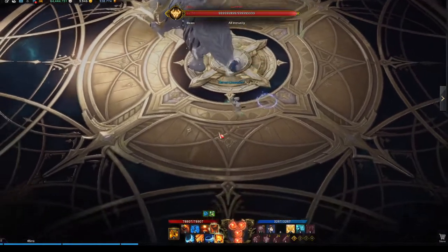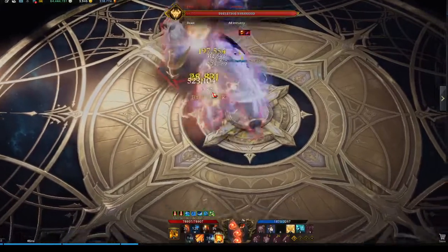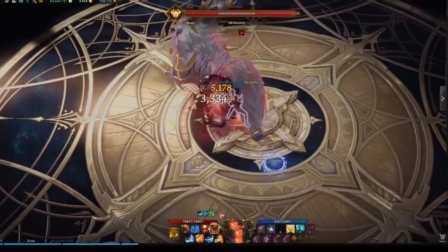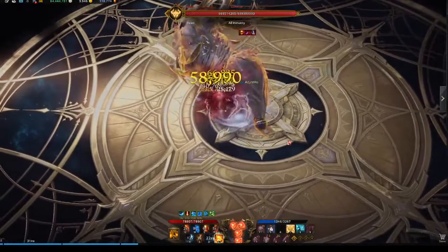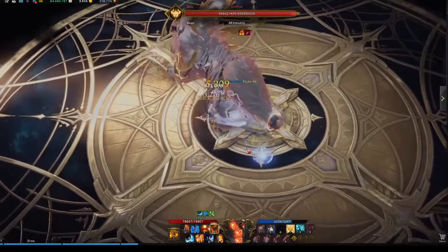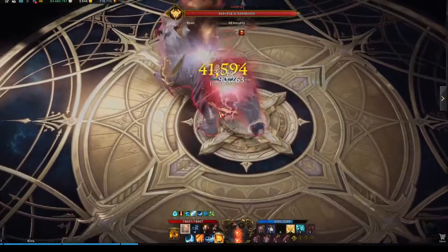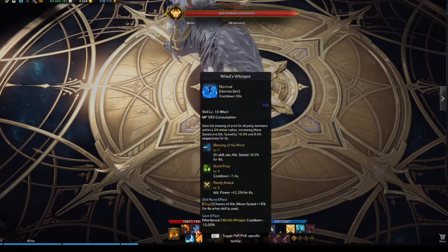Starting the fight: pop Energy Combustion, then if this is already up go in — pop this quickly because it gives an attack buff as well, filling up the bubbles, then pop the second Esoteric skill. Now wait, basically just building up meter again. For First Intention it's a bit different. Pop it again to get the tick from Energy Combustion, repeat the combo, build and fill up meter again. Then you have the downtime for Energy Combustion until it ticks again — pop it again, you get the idea.